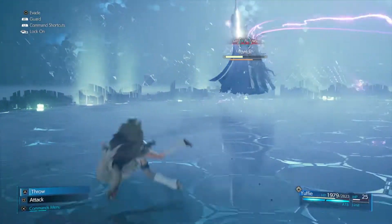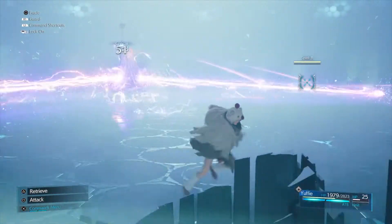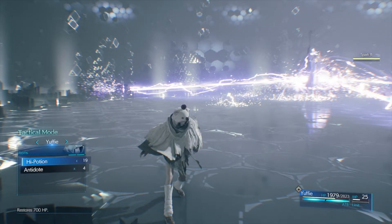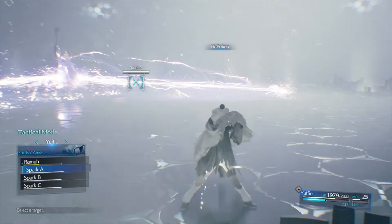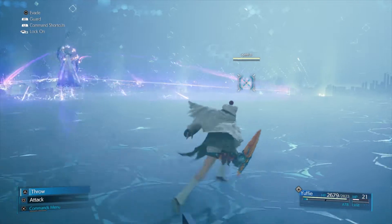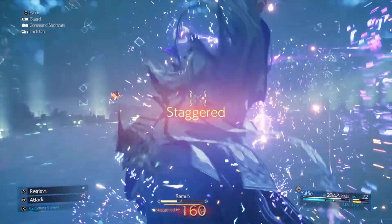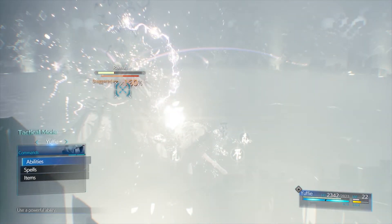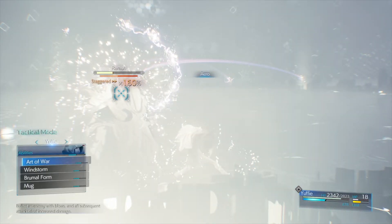Keep rinse-repeating the same process to tick away at his health. It's also at the halfway point that he throws out some new moves, like the Securitas Bolt, so you need to take a little bit of time to give yourself some distance from him. Get in any healing items you need before firing out some long-distance spells like Aero, which he's particularly weak to. You can also start attacking the outer sparks, but keep an eye out for the Luminous Falcon. I managed to get in a perfect parry — R1 at the right time — to stagger it really quickly, and then I hit the up arrow and threw in the Windstorm ability.